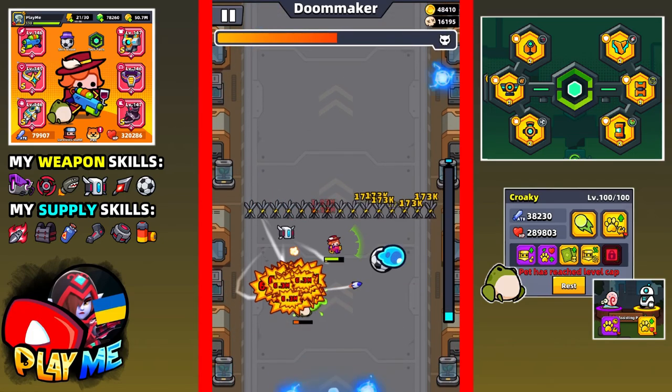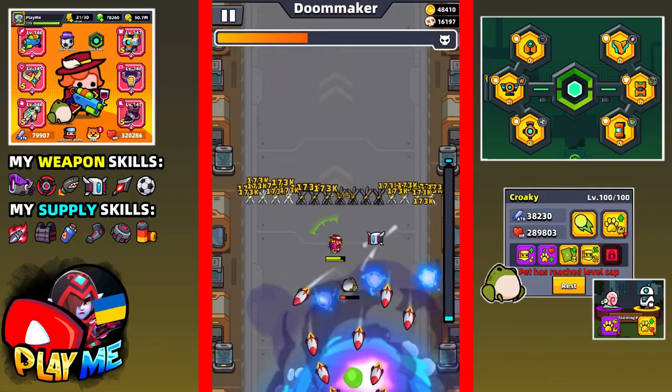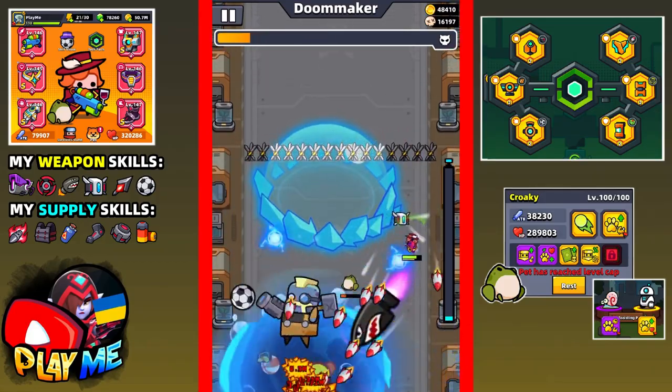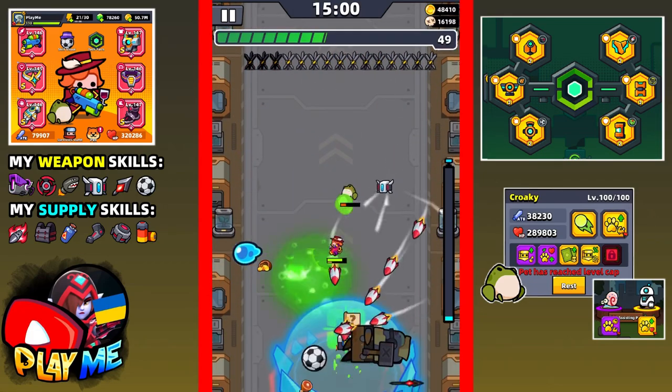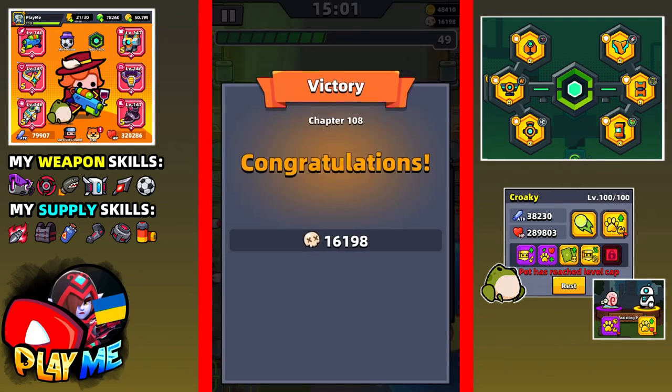Just look at his health - he's losing it quite fast. At first this chapter was hard, especially the first boss. Then this chapter was boring. And the final minute - the final boss - made me laugh. It was really funny to play this disco chapter.